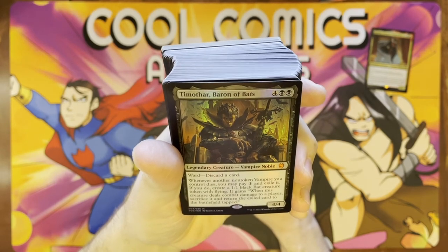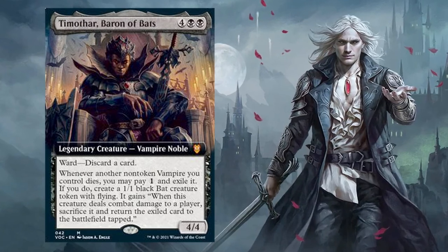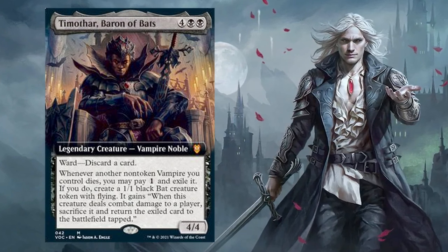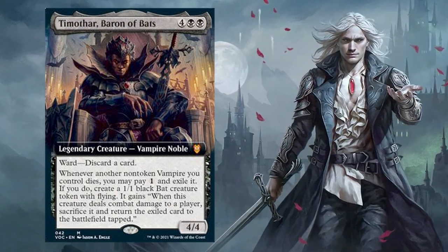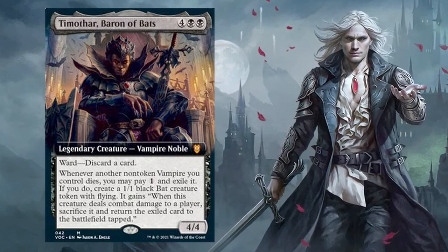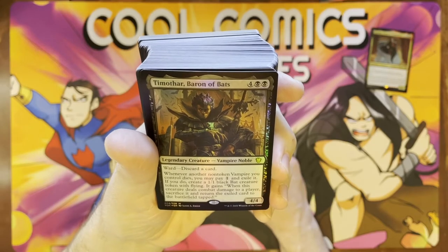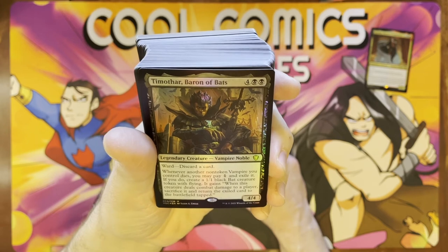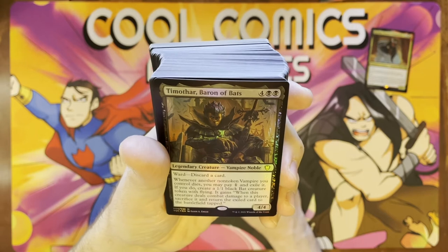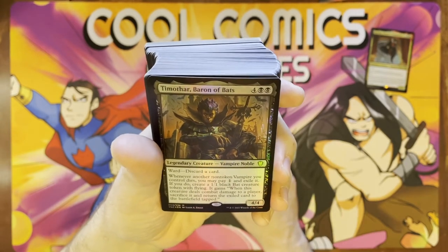Timothar, Baron of Batsy, is another new one. He's four colors, two black. Ward — discard a card — so if somebody tries to target him they have to discard a card, which is nice. Whenever another token vampire you control dies, you may pay one and exile it. If you do, create a 1/1 bat creature token with flying. It gains: when this creature deals damage to a player, sacrifice it and return the exiled card to the battlefield tapped. That's kind of interesting — it gives you a second shot to save your vampires.